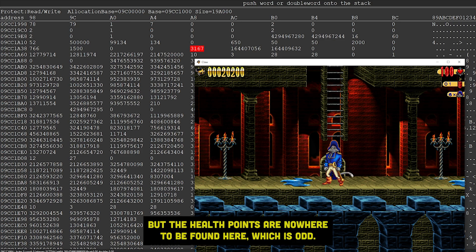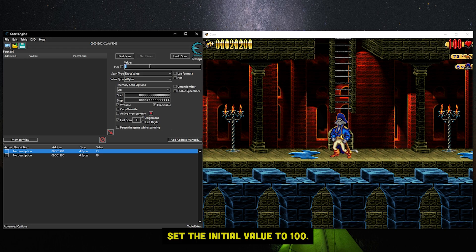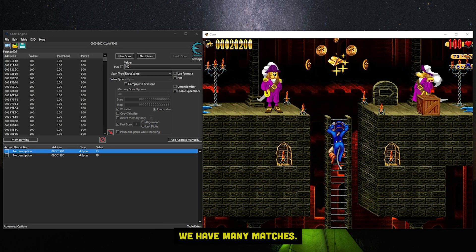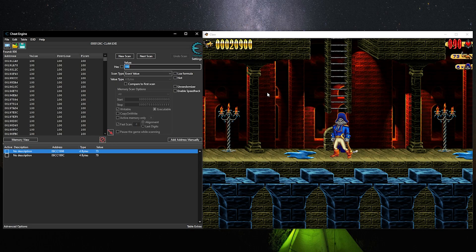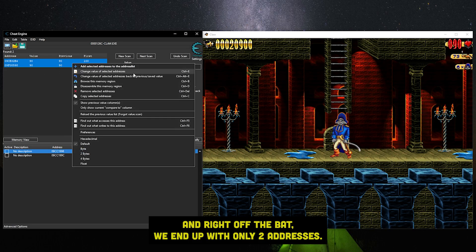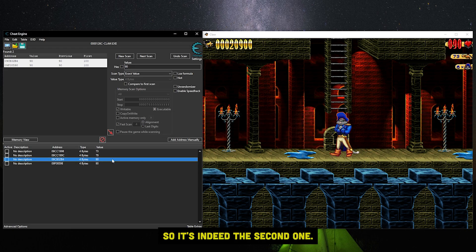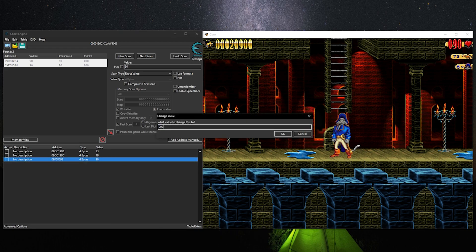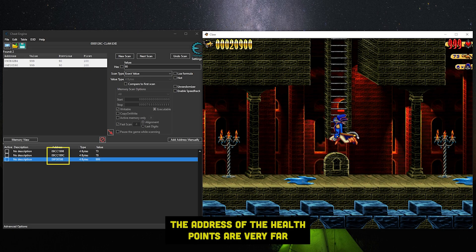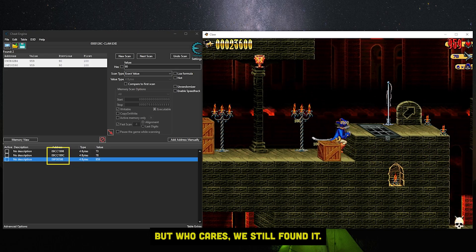But the health points are nowhere to be found here, which is odd. Let's scan for it too. New scan — set the initial value to 100. We have many matches. Let's take damage and scan again. Right off the bat we end up with only two addresses. Let's modify the first one — nothing changed. So it's indeed the second one. Awesome. The address of the health points is very far from the other resources, which is very odd. But who cares, we still found it.